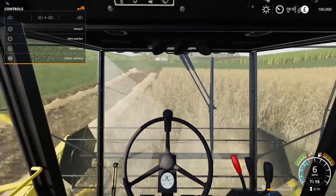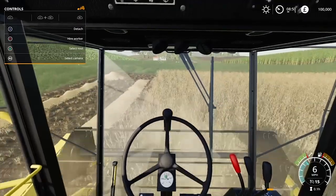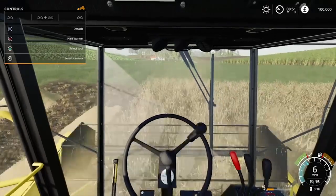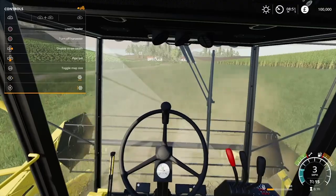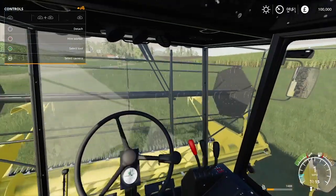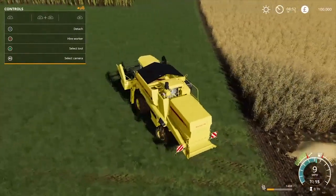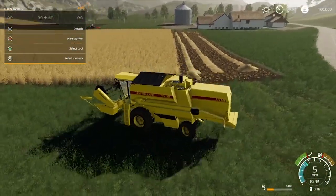The other two difficulties are less generous. The intermediate option starts you with nothing but a wedge of cash to build your own farm. You'll need to purchase land, machinery and any outbuildings in order to begin your farming journey. It's easy to get carried away with this lump sum but bear in mind that you'll need the essentials: at least one tractor, a cultivator, planter and seeds, harvester and header and a trailer if you want to carry out all the basic tasks and start turning a profit.